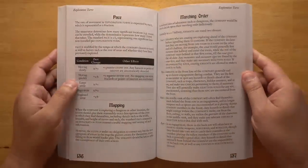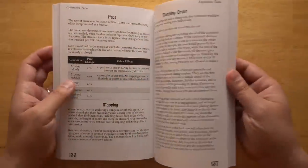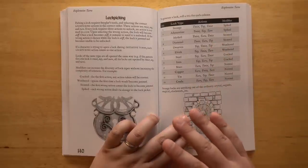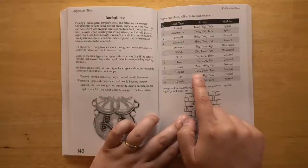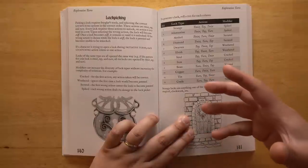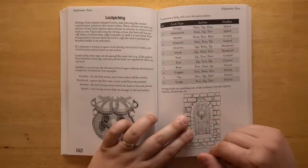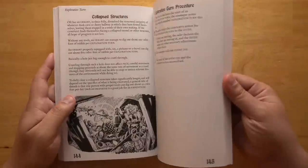Exploration turns are for dungeon crawling. Again there are rules for pacing and marching order — are you a scout, in the vanguard, or in the rear guard? There are rules for mapping with your players, stuck doors, and lockpicking. Lockpicking is a fun minigame where each type of door has a series of three actions — tap, twist, and turn — that you have to identify in the correct order, and they never repeat the same action twice in a row. If you figure out that a copper lock is turn, twist, turn, then every copper lock you find in the future uses that same combination, rewarding player skill over PC skill. There are also rules for disarming traps and harvesting monster materials to turn into potions.